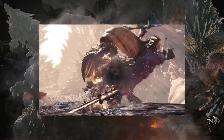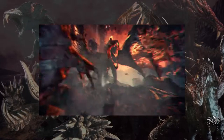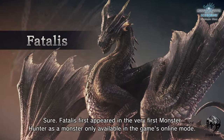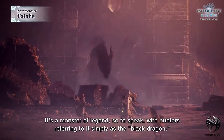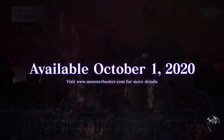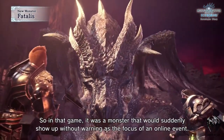Moving on to the developer diary, first they showed us a trailer of a returning monster from the original Monster Hunter World: Fatalis. Before, hunters could only encounter this monster roaming in online mode, but in Iceborne this will be in a controlled environment event, so the fight will be a lot more different and tougher. We will be able to fight this monster on the 1st of October 2020, and this fight will take place in a castle trade area, updated with cannons, ballistics, and explosives all over the place.